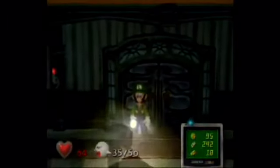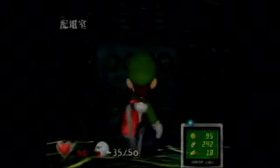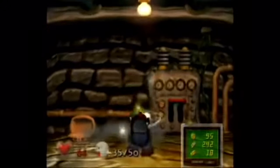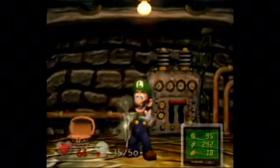The gameplay in Luigi's Mansion is primarily sucking up ghosts with a vacuum mounted on Luigi's back. When we first found out about the game we wondered if there might be a little more to it, and while you can use the vacuum for more than just sucking up ghosts, that really is the entire premise of the game.